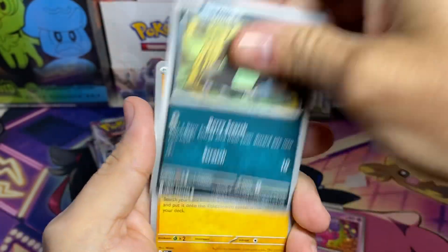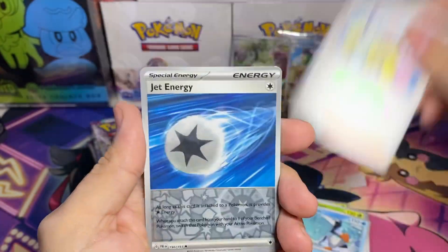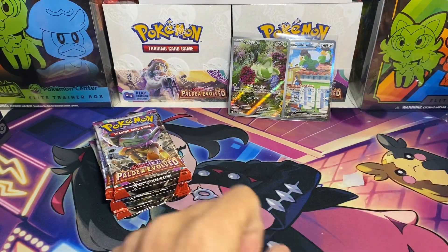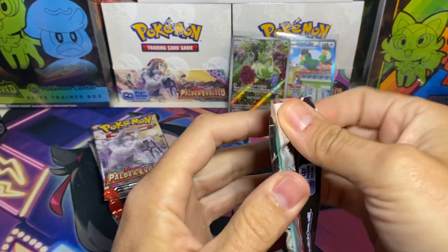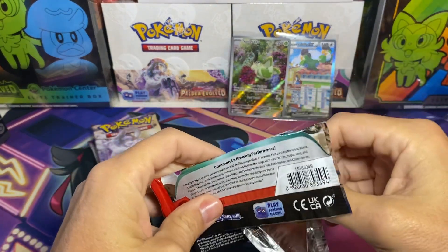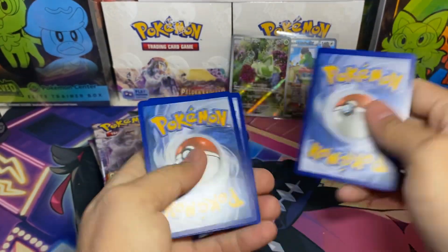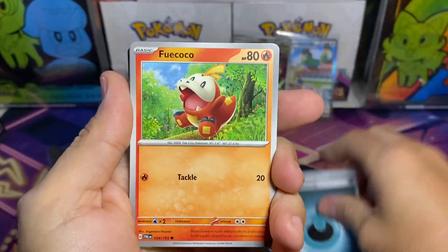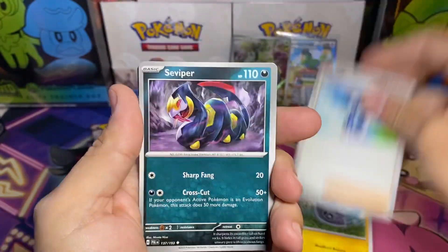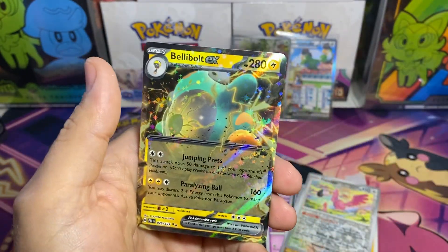I will be doing another giveaway next month — it might be the same item or something different, but it should be Scarlet and Violet related. I've got Glamorosa. I also might do a slab giveaway — give away one slab. I've got a card in mind — like four or five of the same card graded, some that I sent in and one that I got from a mystery box. We've got Shroodle, Farigiraf, Rockruff, Flamigo, and a Bellabolt EX! Another hit — love it.